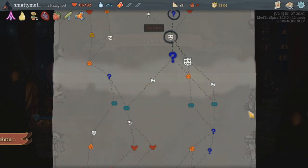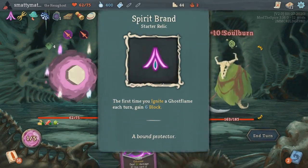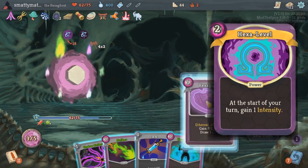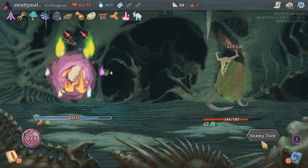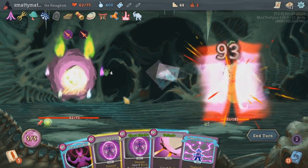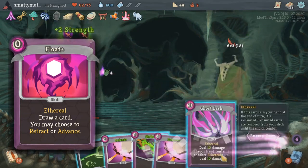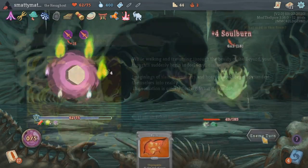There are a lot of ways to make igniting these ghost flames more worthwhile. The starting relic Spirit Brand already gives you 6 block for the first time you ignite one each turn. The intensity buff given by a few cards increases the damage, soul burn, or block applied by all ghost flames. There are also cards that will force-ignite the current flame, retract to the previous flame, or advance to the next flame. Your starting deck comes with the Float card that advances to the next flame for zero mana, and the upgraded version lets you choose between retracting or advancing.